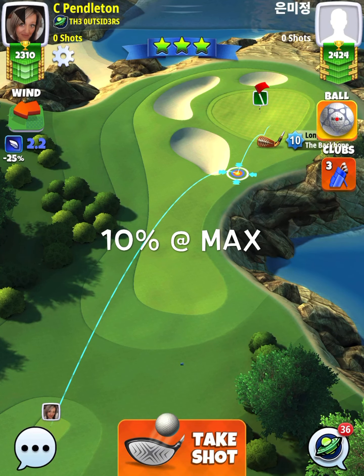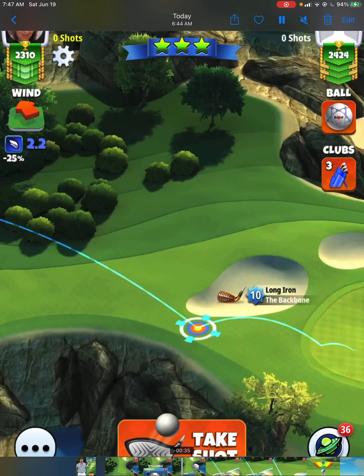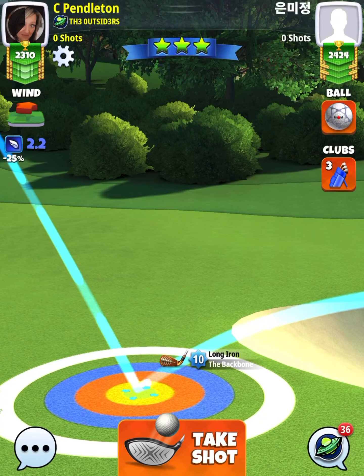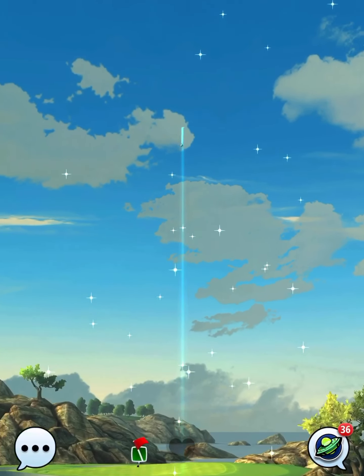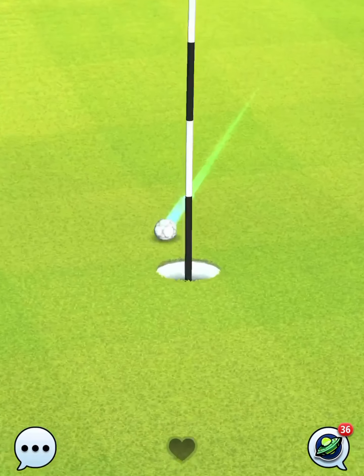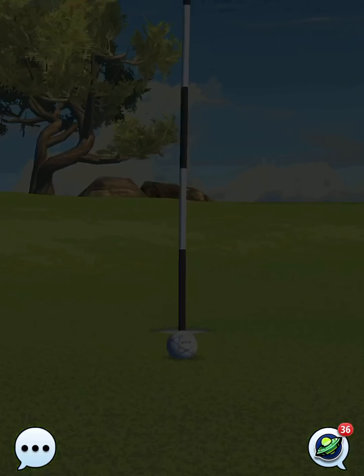Takes us on to hole number two. I'm playing this one 10% at max using a navigator, just to reduce the wind a little bit. You could easily play this with really any ball — a basic ball, a Marlin, it really doesn't matter. I'm using 0.9 bars of backspin with no moving target, just letting it play exactly where the game starts me off. We come in right at the hole but just a little bit long, so we need to play that one with one bar of backspin. A little bit more backspin should put us at the cup.